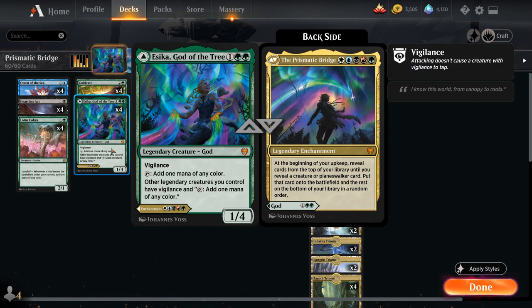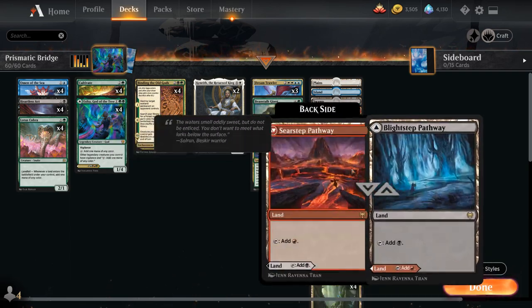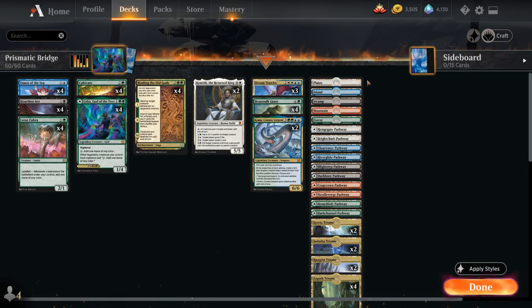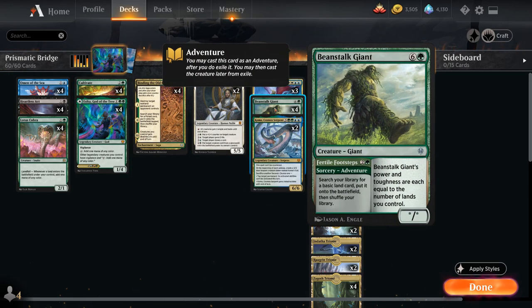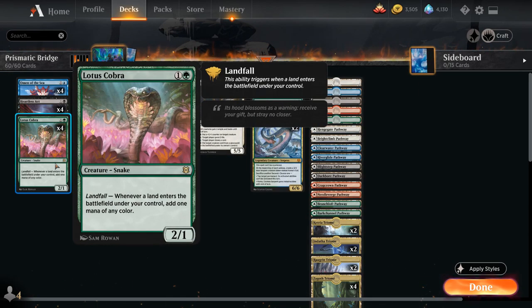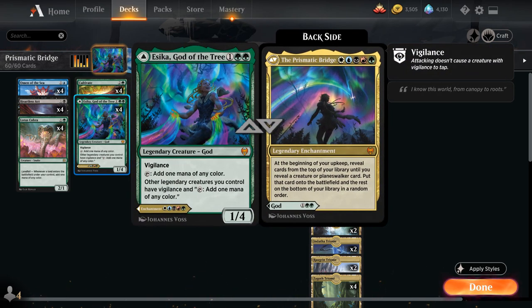Prismatic Bridge is an incredibly powerful enchantment that can provide value turn after turn. Casting the 5-mana enchantment is not that easy — we need a lot of mana fixing, which is why we see all these different Triomes in the mana base. We even have one of each pathway to help us cast Prismatic Bridge, and one of each basic land alongside Cultivate and Beanstalk Giant to search those up. We also have Lotus Cobra providing additional mana fixing, and even Binding the Old Gods can search up our various green Triomes to further fix our mana to make sure we can cast Prismatic Bridge as early as possible.